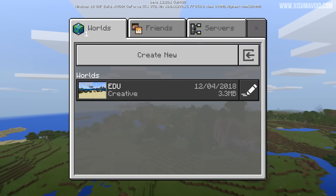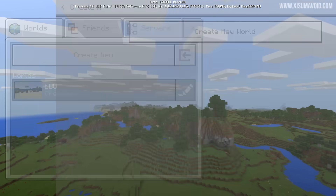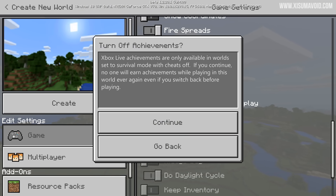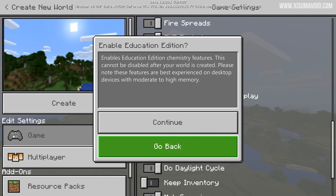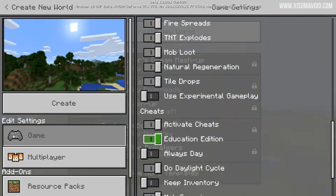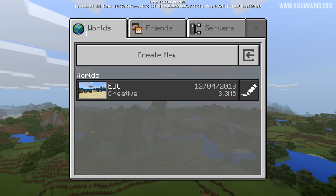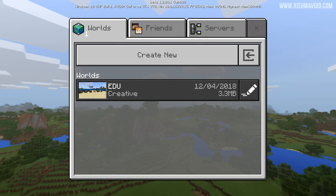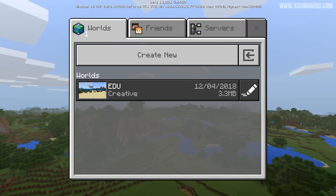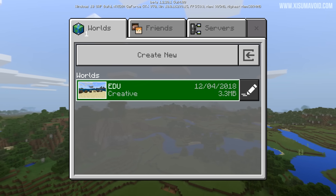Now if you're watching this video and you're part of the beta of the Bedrock Edition, you might be thinking you want to check this out yourself. I'll show you exactly how you go about doing that — you need to create a new world, and then in the options for creating a new world you need to activate cheats and then simply select Education Edition, and this is going to add the chemistry lab to your game. If you're thinking you want to know how to be part of the beta, that's something I'm not going to cover in this video because it was a huge pain to get into the beta and get it working. You can go look up other guides. Anyway, let's jump back into our world.